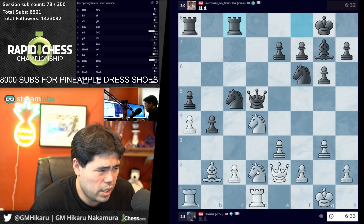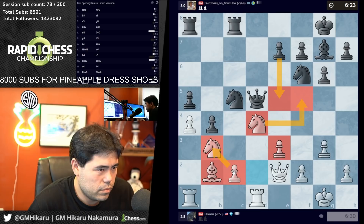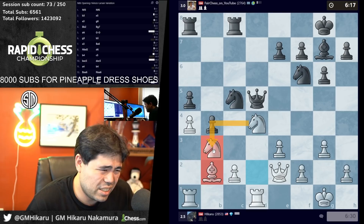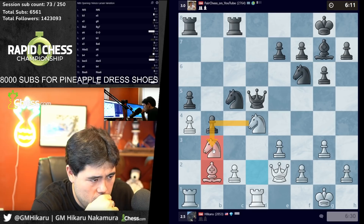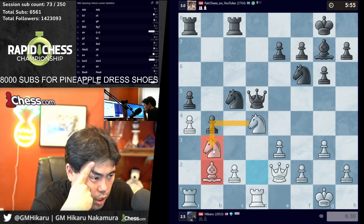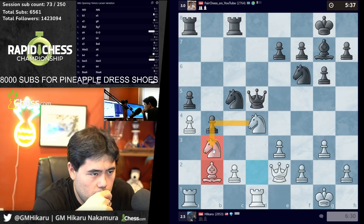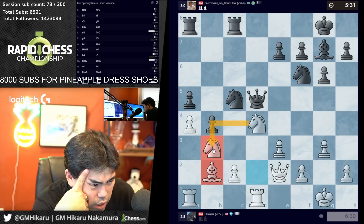Knight b3 makes much more sense objectively. I can take — but he's got e5 or something. No, then knight f5 — should be okay. Very weird, but whatever. I can also just take with the knight if I want, but that's going to peter out into a draw. Let me think — okay, I go there. I don't think that was such a great move. Time remains balanced here.